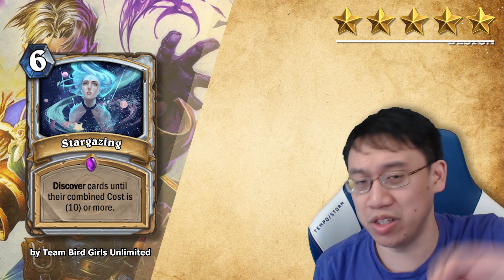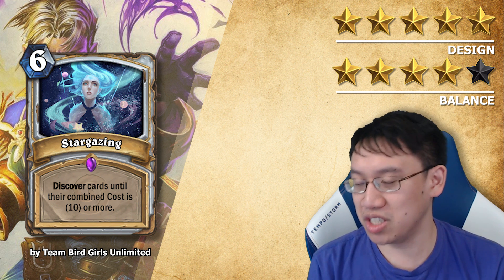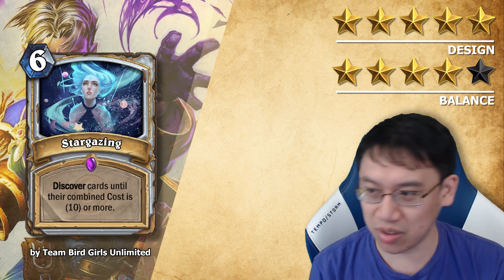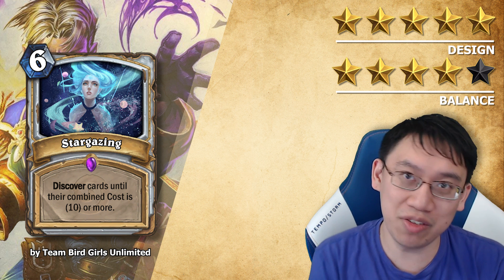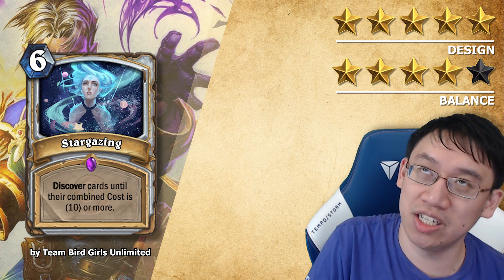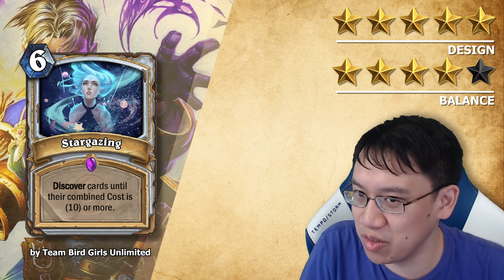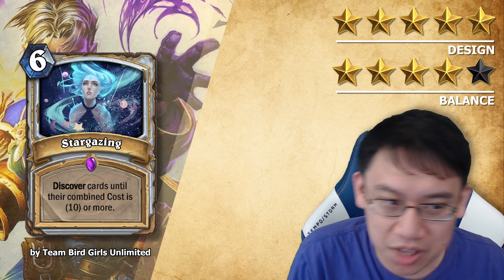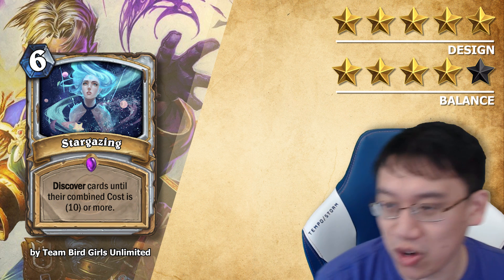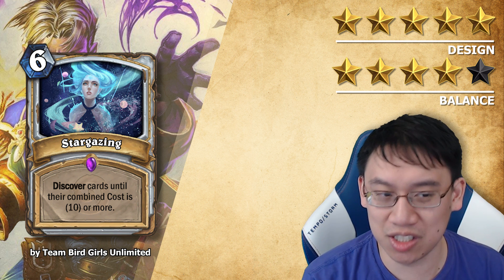Design 5 stars, balance 4 stars. Many of the cards in Hearthstone cost between 1 and 3, and when you discover cards there are 3 options, so you're often going to be getting a low-cost option included. If you're expected to get something like a 1-drop, a 2-drop, a 3-drop, and even another 3-drop, that's 4 cards totaling 9 mana, and then on your 5th discover you get a big card. You might get 6 or even 7 cards total — it's a lot of cards. So I think the card is a little too powerful and it should cost 7 mana.